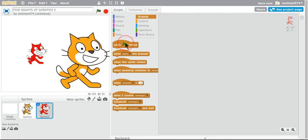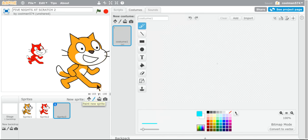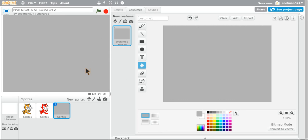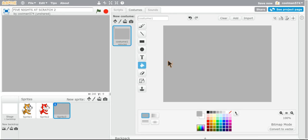So right now, then come to the menu. Let's just make it grey, grey. Alright, there. Let's just make grey. Alright, there. Alright, so then you just name it — Five Nights at Scratch, and make it orange.